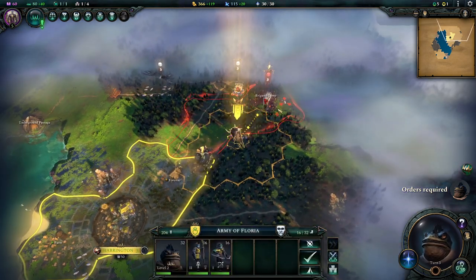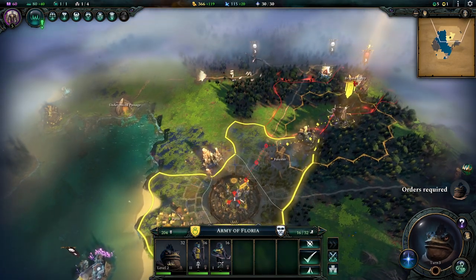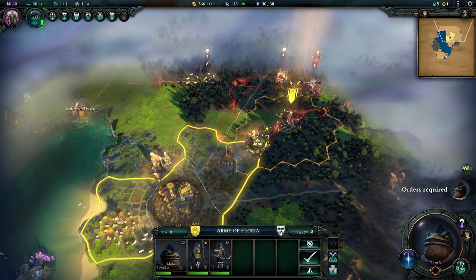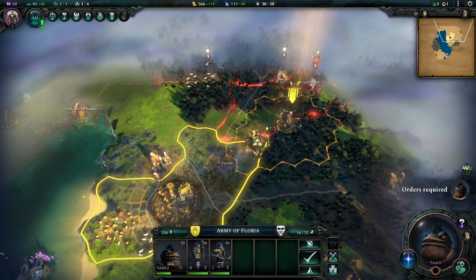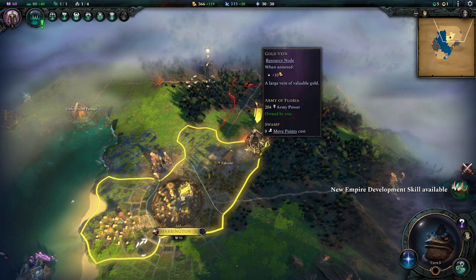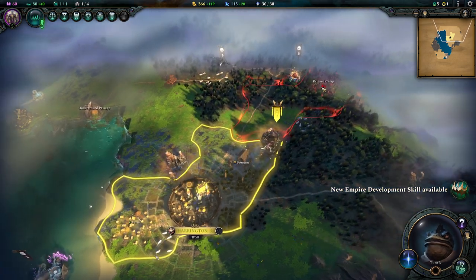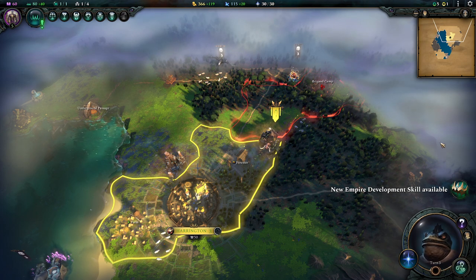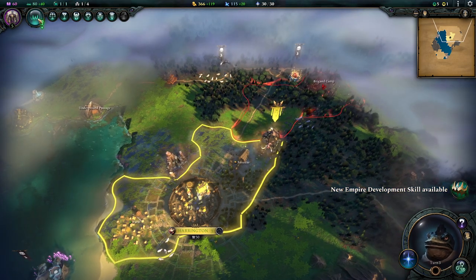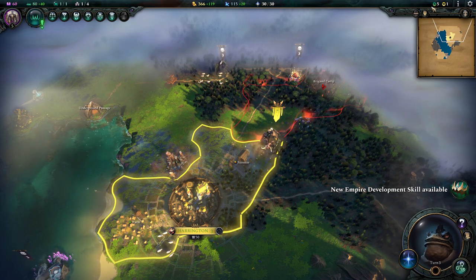Our guy here wants some orders. We are a little bit hurt and a little bit low. We are soon having another unit here which we will then reinforce. So we are going to move back into our own terrain, onto the gold node, and we're going to wait here because they regenerate more in your own territory. The evil presence just tells us: bandit camp. Now we are on turn three, so now we get empire development. And now come the green and the yellow again.